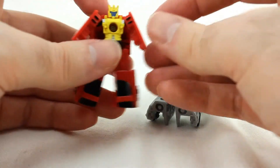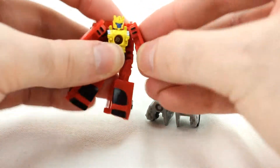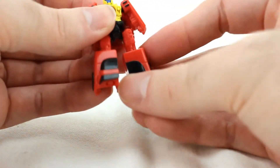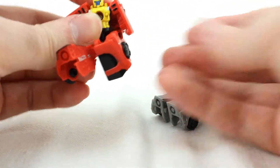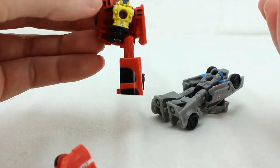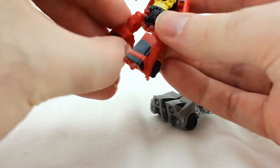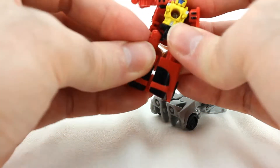Poseability: no head movement. Ball-jointed shoulders, so forward and outward — a little hampered by the backpack. Ball-jointed hips, forward and back. Knees because of the transformation. Also note that a lot of these guys have ball joints that just pop apart on the legs — they pop really easily. The ball joints do not have a good grip.